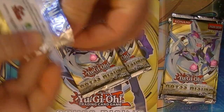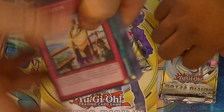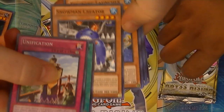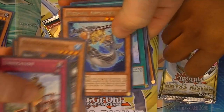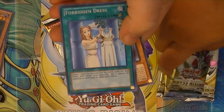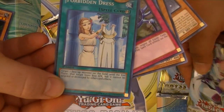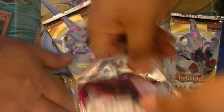Next pack — let's see what I can get here. A little bit off camera — there's your fish board. Oh, Forbidden Dress. That's actually kind of decent too. Pretty cool. I thought it was going to be called Forbidding Garment — I think that's what they had translated for a while.